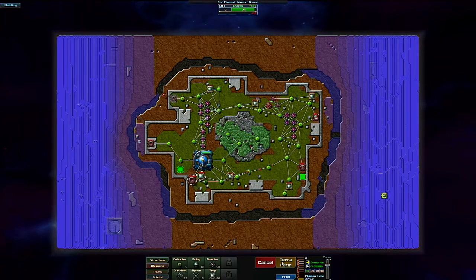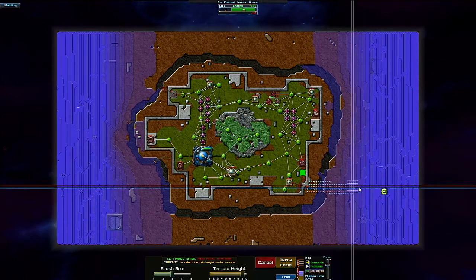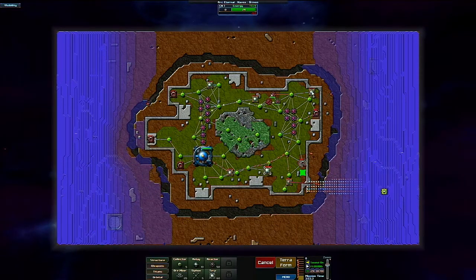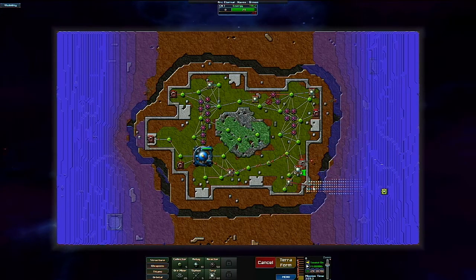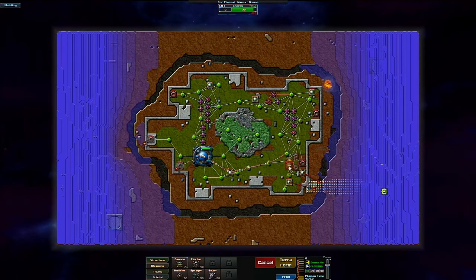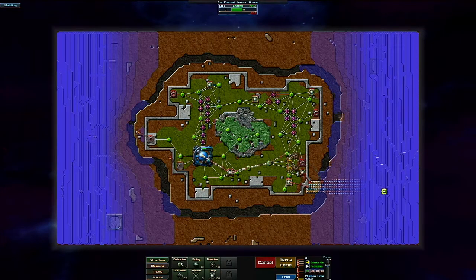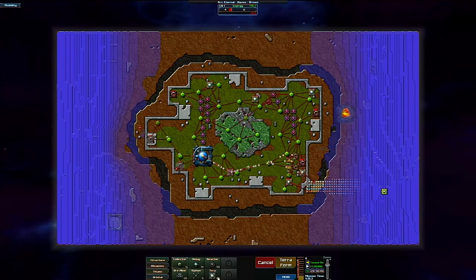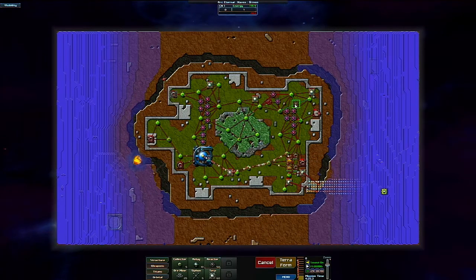Siphons are depleted now so we'll let this building go. Deactivate that one so I can dedicate the energy I need to the terps. This is going much better — building up my energy infrastructure. Let's take this mortar and activate it, and this mortar and activate it, because I'm doing okay on energy. I can build in a couple more reactors.